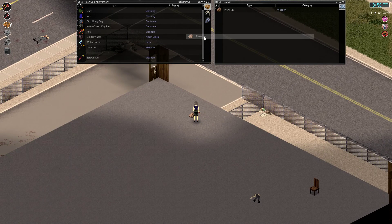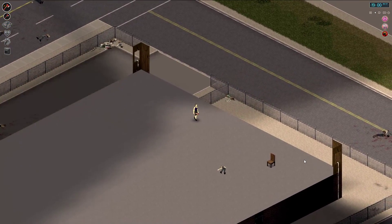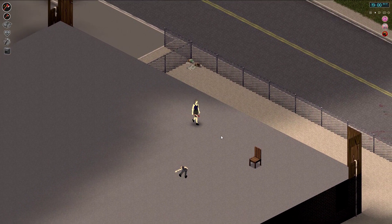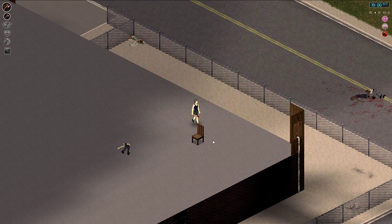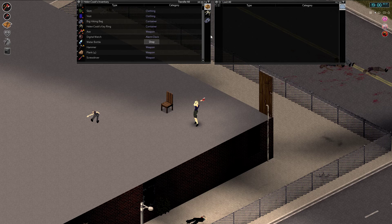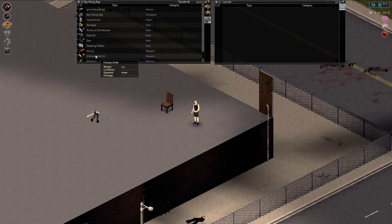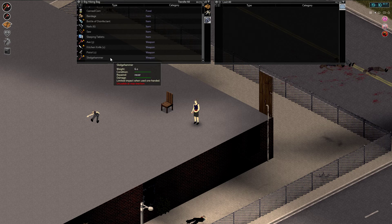We've got these three temporary safe houses so that we can start moving all of our stuff between the main safe house and the logging facility. Then we're going to do some farming, some building — a lot of building and grinding. The only thing we're missing right now, unfortunately, is still the carpentry book. We have levels 7 and 8, but not 9 and 10, so we may need to do some looting and maybe put together another safe house to the east of the logging facility.